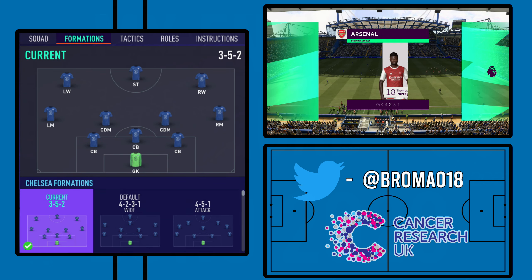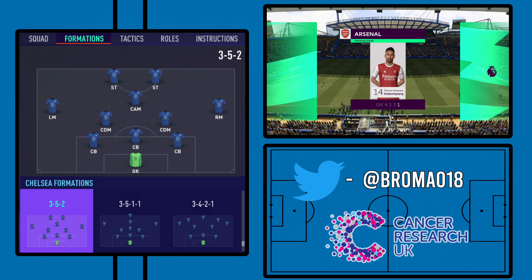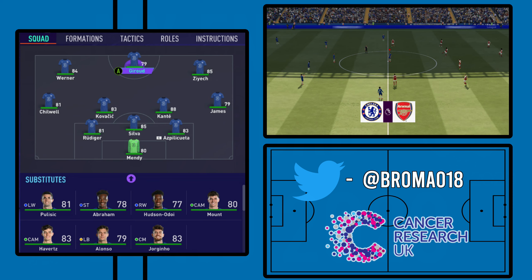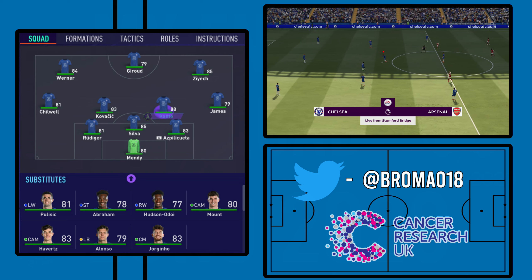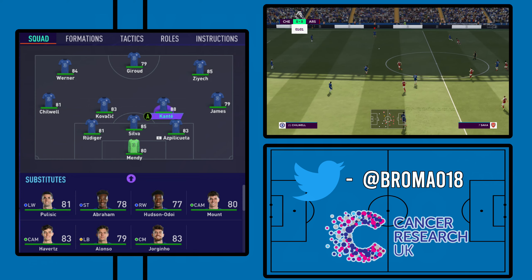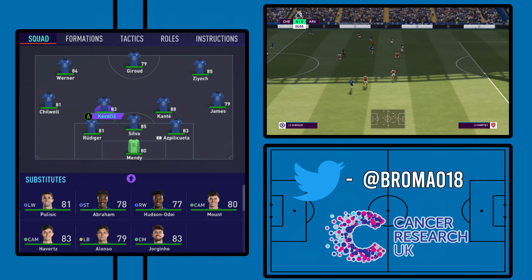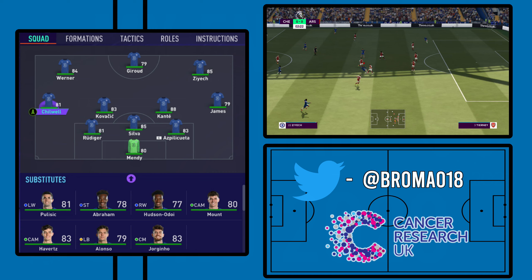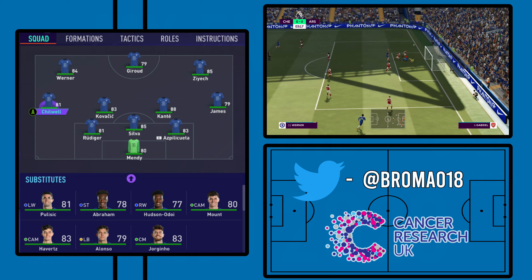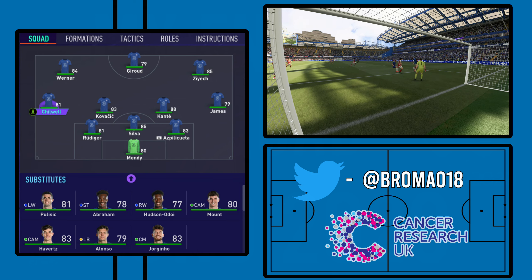The actual formation itself is obviously a three-four-three, but we have to do a little bit of tampering here. I went for the 3-5-2 — the one where you see the CAM and the two strikers. Then I moved the two strikers out to left and right wing and moved the CAM up to striker. Make sure you've got the system where these two are defensive midfielders — that's very, very important. You don't want them to be central midfield; you want them to be defensive midfield.